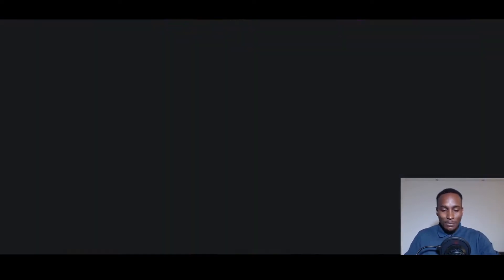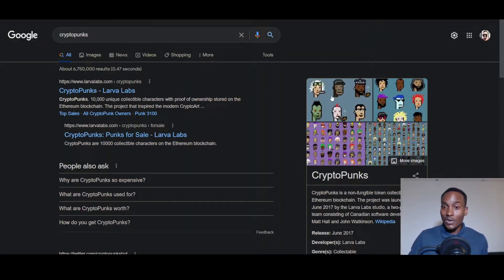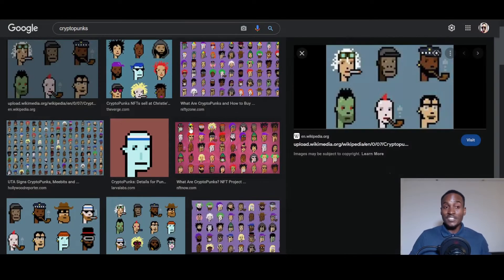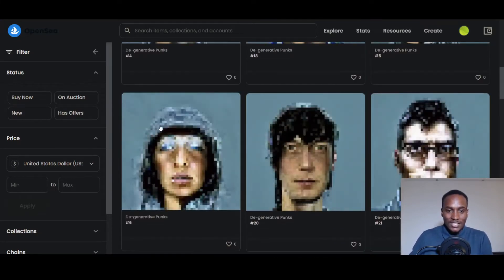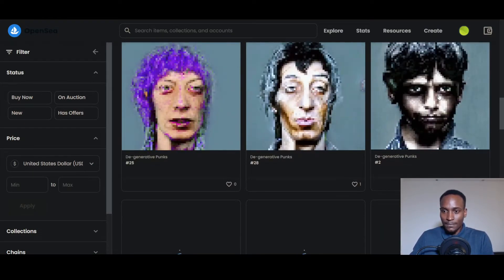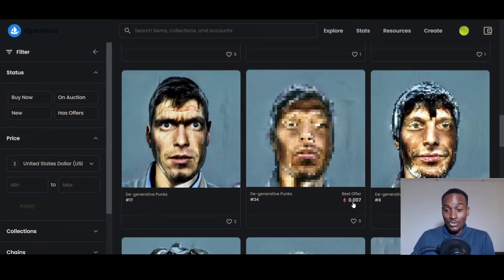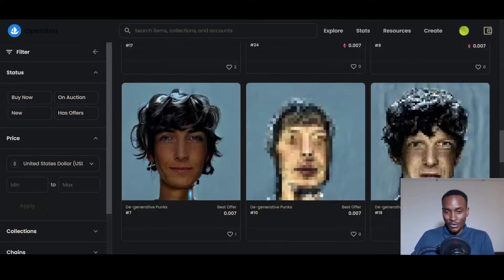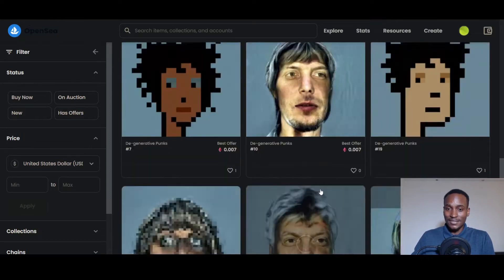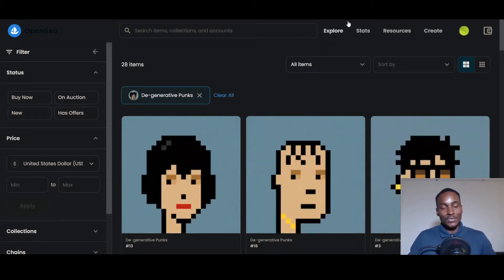For those new to the crypto space: CryptoPunks are iconic pixel NFTs that have sold for millions of dollars. What DapCraft did is take a CryptoPunk and transform it into a gorgeous, realistic art piece of a real person. When you look at their OpenSea page you can see these beautiful works — they're not even for sale yet. That really shows the artistic prowess and capabilities of these people.